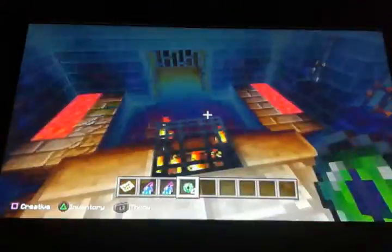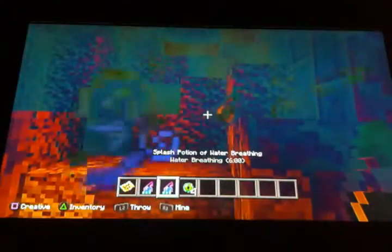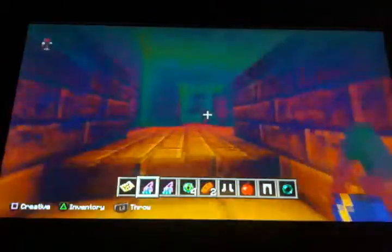Alright, here we go. The eyes of ender led me directly on top of the portal, so I broke it when I came in. Here are the coordinates: X 146, Z negative 15. Let's look around. Doors — always steal the doors. Ooh, double chest! You've got an ender pearl, some iron leggings, and an apple. And in this one, you've got some iron boots and some bread. Always nice to have some free armor.